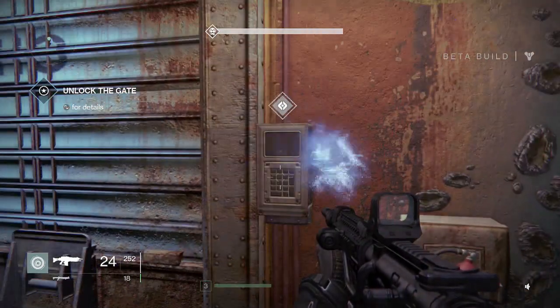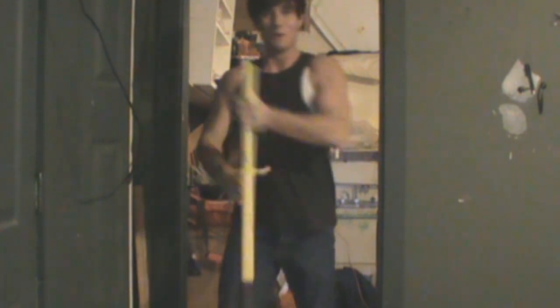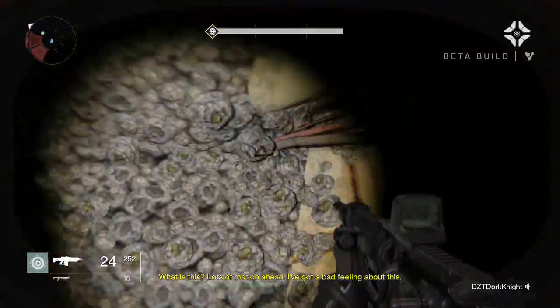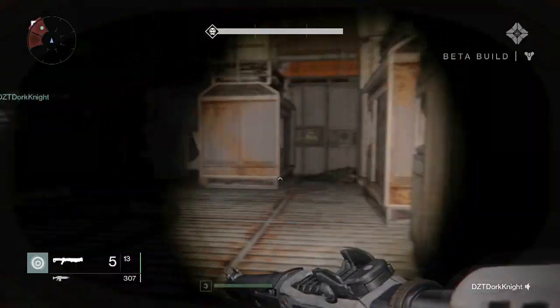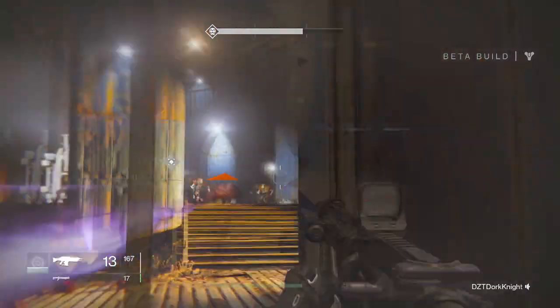After you have learned how to open a door, head up a set of stairs to see a bunch of nipples on the wall. Travel through what seems like a dark labyrinth.